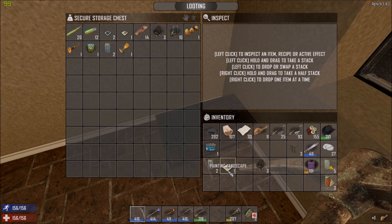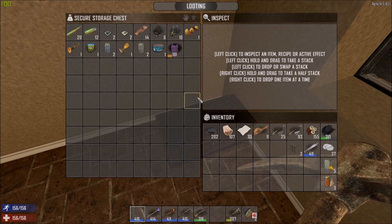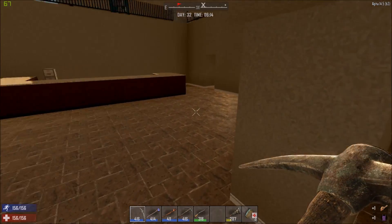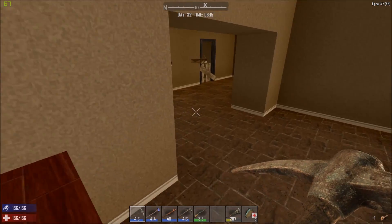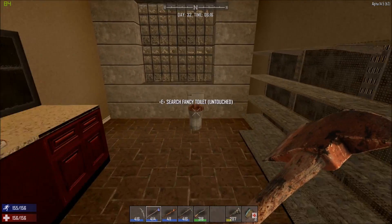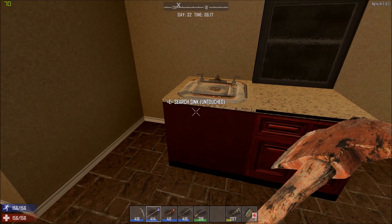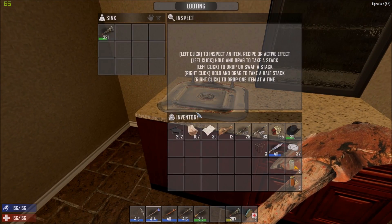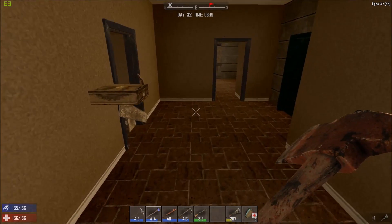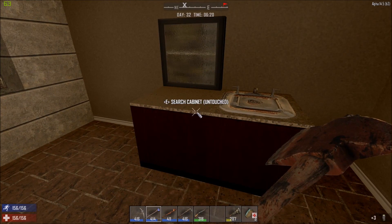I know there's a safe in this one. Lovely brass. The ammunition crate is upstairs which we need to go into, and the gun safe is upstairs as well with a bookshelf upstairs. A little bit of paper.